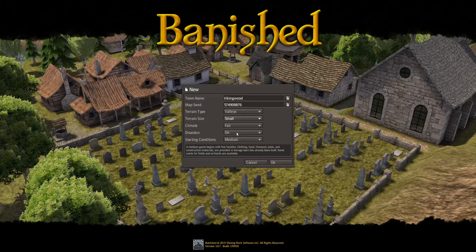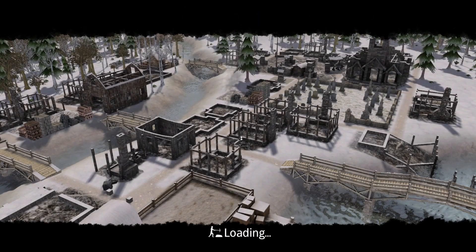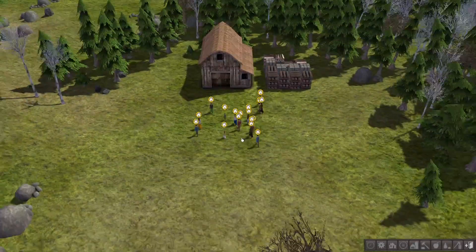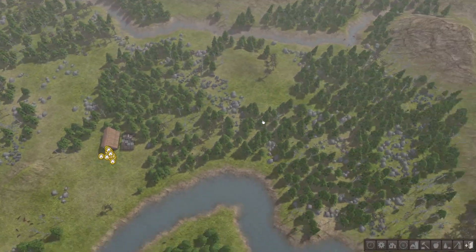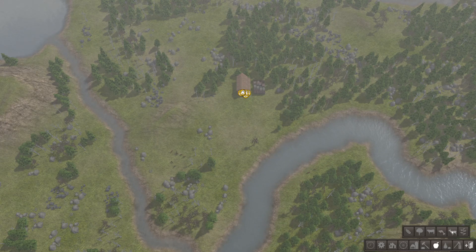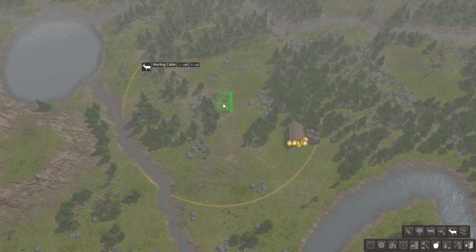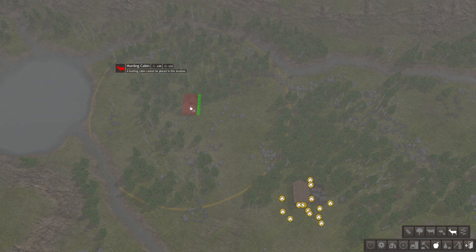Let's quit and generate a new seed and see what we end up with. I didn't really like that we didn't have any open area. This is already looking a lot better. So here we can go ahead and get a hunting cabin right off the gate. Let's build our hunting cabin right here and try to maximize that area.